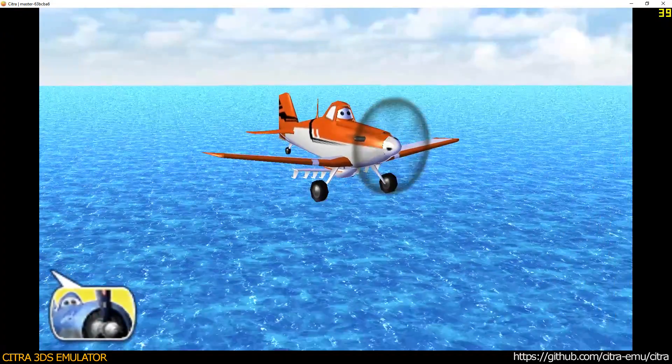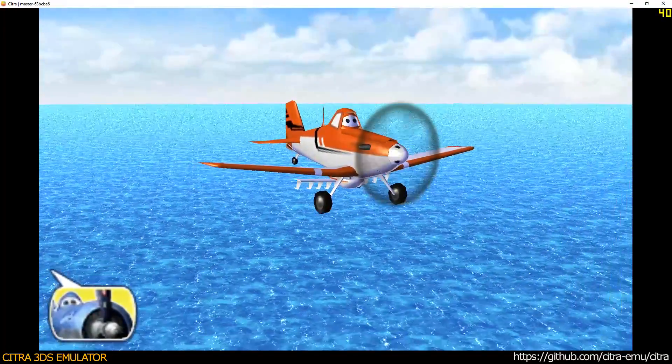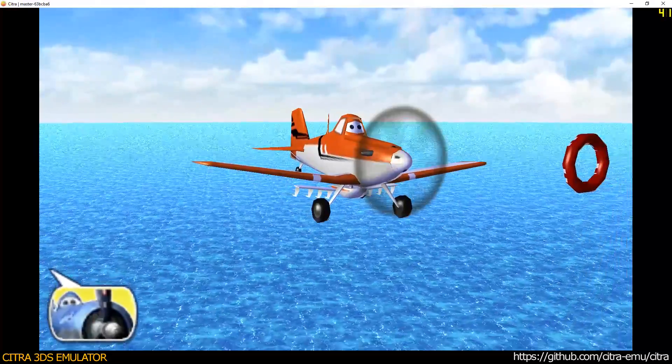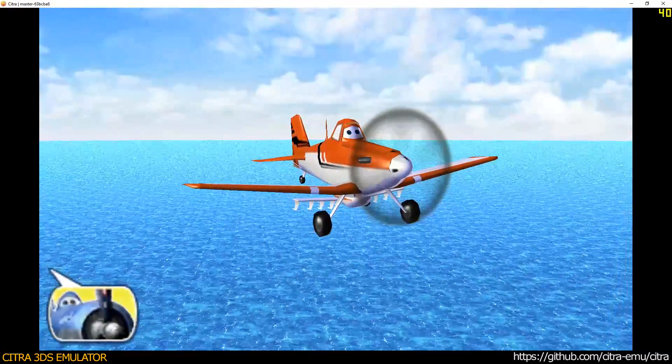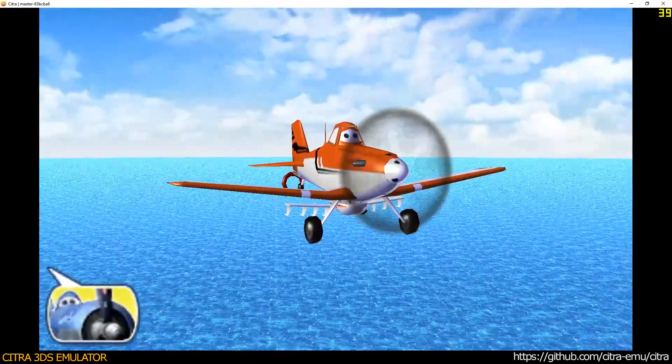Okay kid, time to start basic flight training. Fly through the ring ahead of you in 3 seconds, and make sure to use your boost. The rings you're looking for are blue, and you gotta go through them in order.